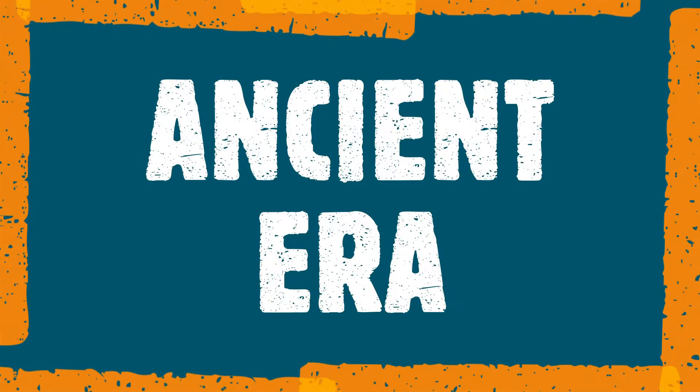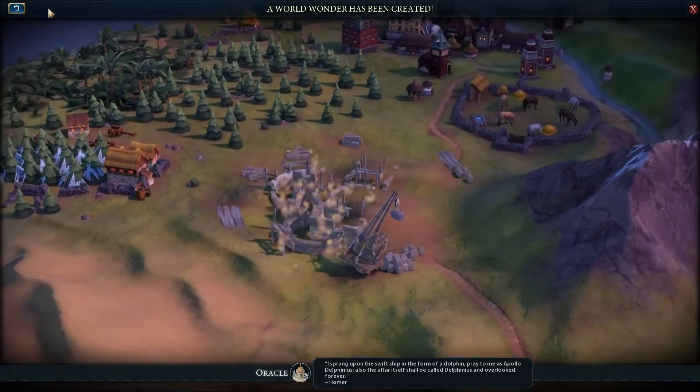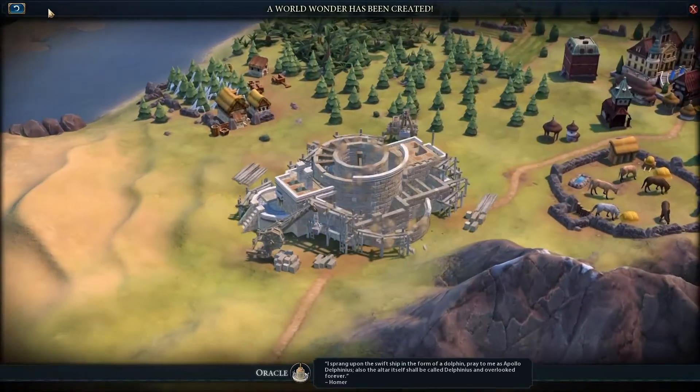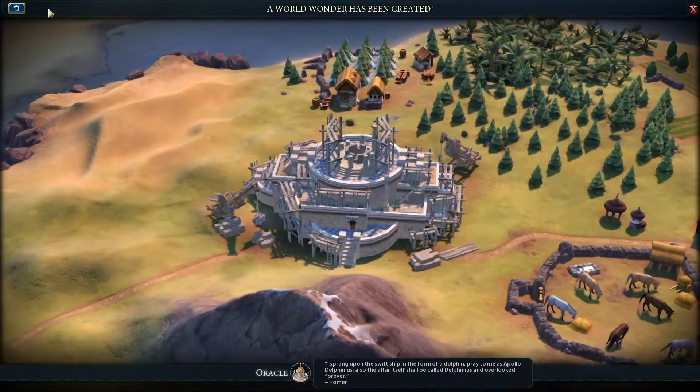The ancient era. "I sprang upon the swift ship in the form of a dolphin. Pray to me as Apollo Delphinius. Also the altar itself shall be called Delphinius and overlooked forever."